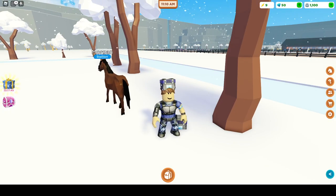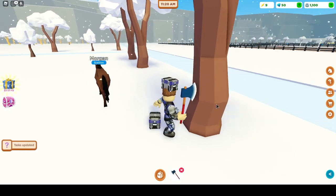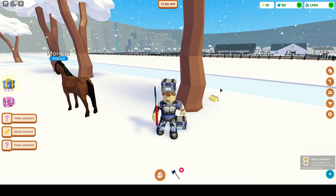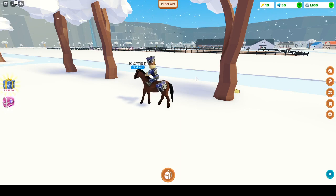I've got nine sparks now. I'm gonna use my axe to get the last one — there you go, 10 sparks! Let's go! That is how you get the Sparks Secret Package Week Two in Horse Valley.